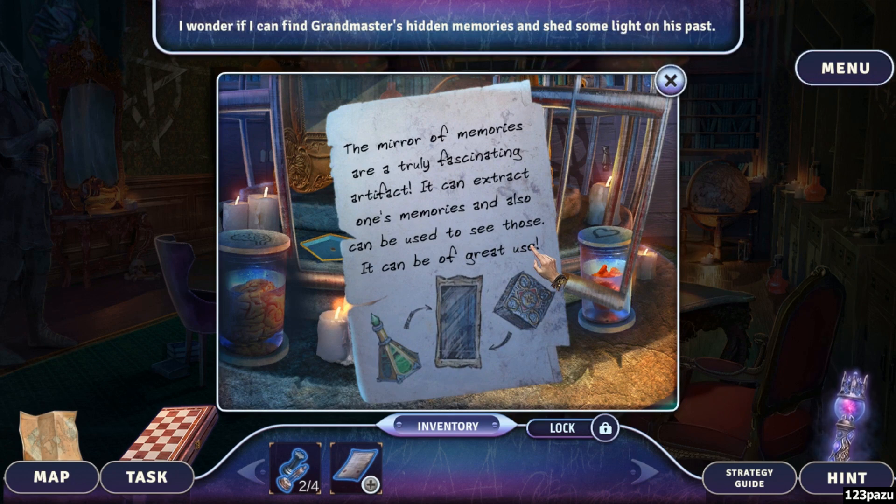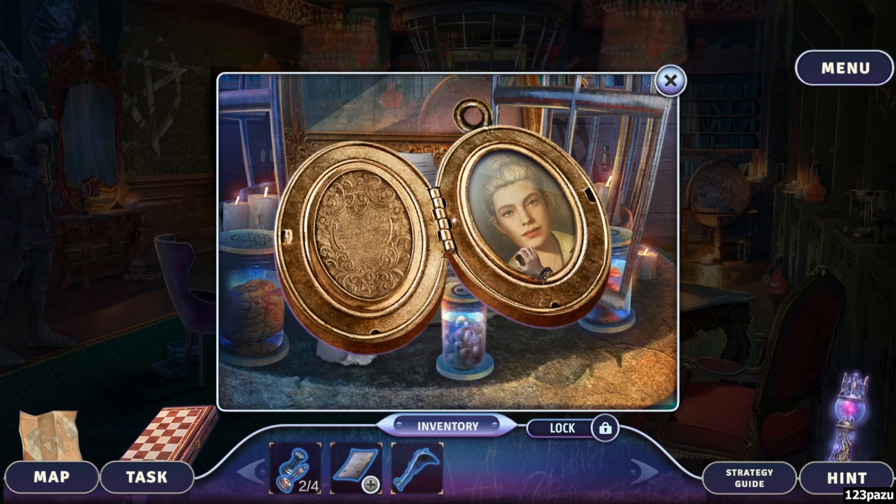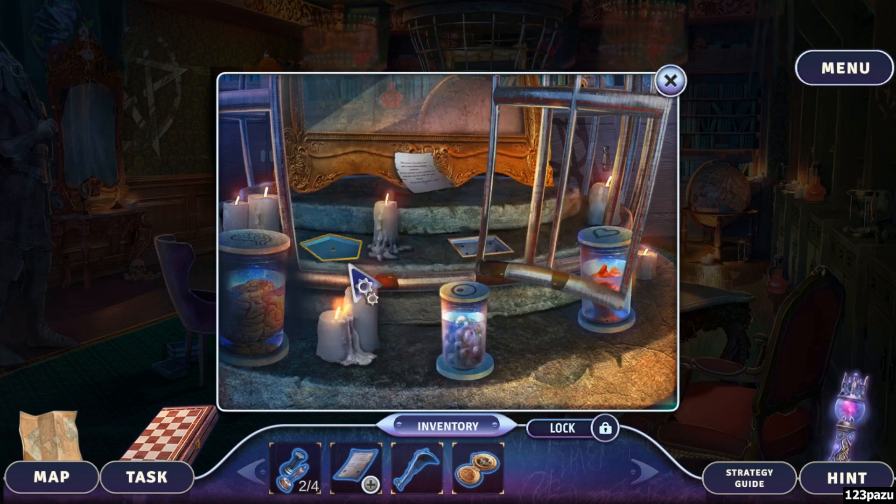The mirror of memories is a truly fascinating artifact — you can extract one's memories, and it can also be used to see those memories. It can be of great use. So I wonder if I can find Grandmaster's hidden memories and shed some light on his past. Maybe — could this be the Grandmaster? The Grandmaster is a woman!